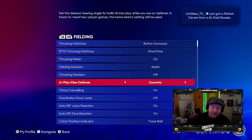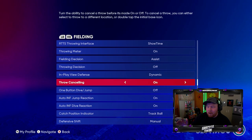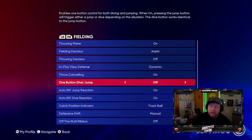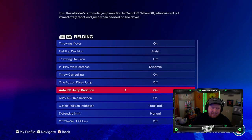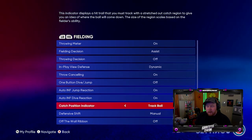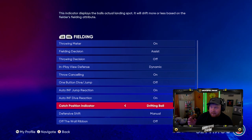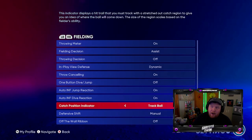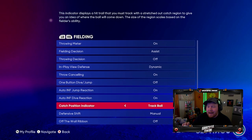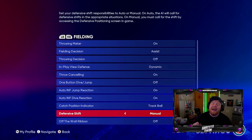Fielding decision assist — I don't even touch that. In-play view defense I use Dynamic. Throw canceling: on — that way if I want to cancel my throw, I can. One-button dive/jump: off. Auto reaction: I like that a lot — it's just a little assist because sometimes you don't get the chance to react on a diving play. Catch position indicator: I use Track Ball. A lot of people like Drifting Ball — that's the old-school ball that moves in the outfield from older games. Track Ball came out last year and is that blue line I use. A lot of people ask how I get that orange ball trail when the ball is hit — it's from this setting. If you want that, use Track Ball.